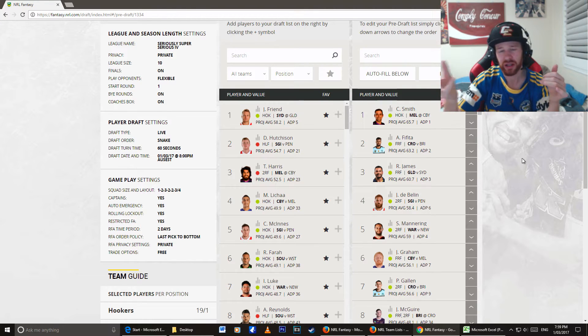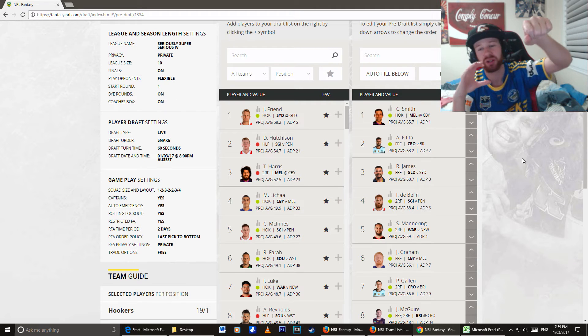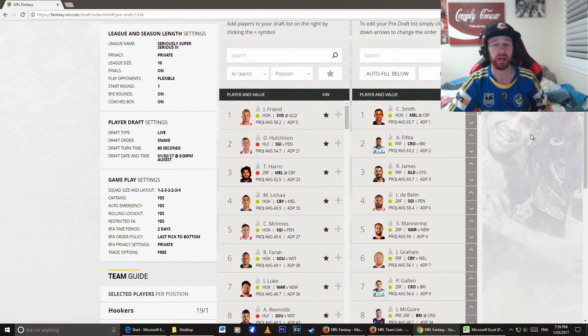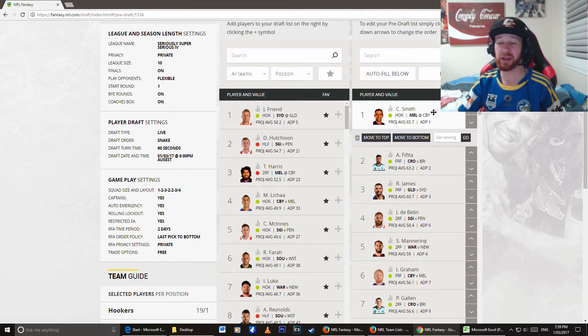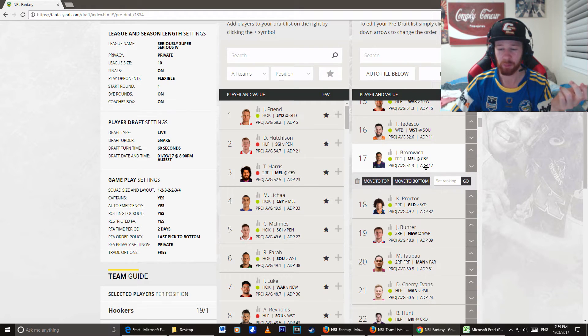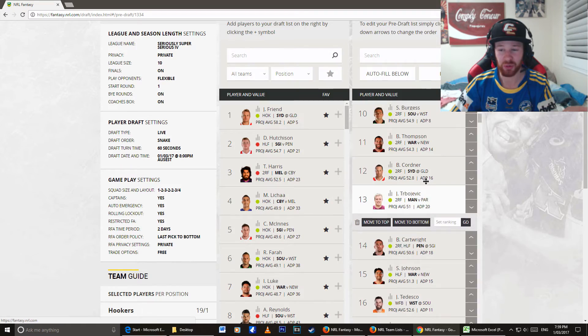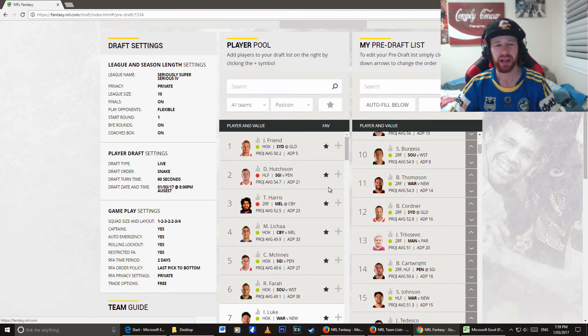You get a handful of good players rather than getting the best player and then picking basically average players. Because what can happen is I can pick Cameron Smith, and then he gets injured in the first game, and then I don't have my pick until 20th — whoever that is at the moment. Martin T'Pau is nowhere near as good as the godly Cameron Smith. But my point stands — it's such a disadvantage. It is completely random.